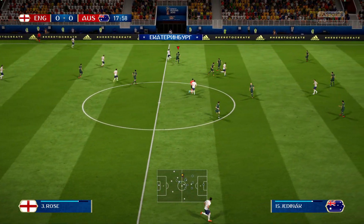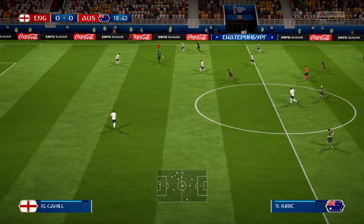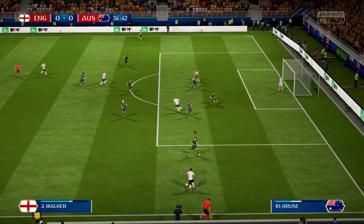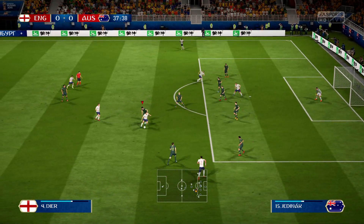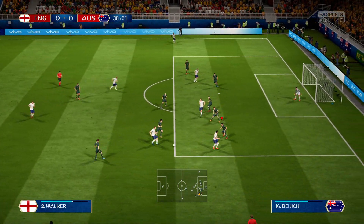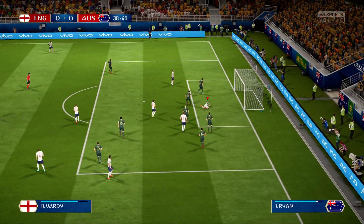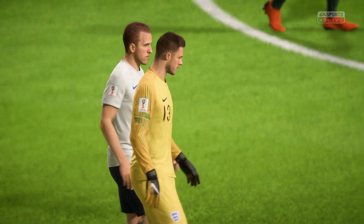If we get a draw here against England, we give ourselves a brilliant chance of going through, because our last match will be against Sweden. Kyle Walker out on the wing — can we close him down before he puts in a cross? Back out to Henderson, tackled, but Eric Dier still got it — such an overrated player. Kane almost scores. It's half time, still nil-nil between England and Australia — barely any chances for both sides, but I'll take a draw.